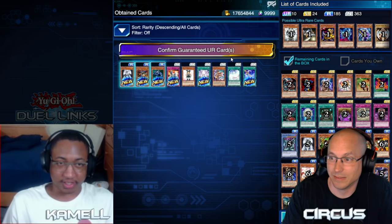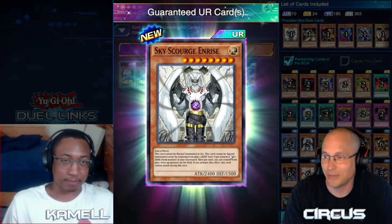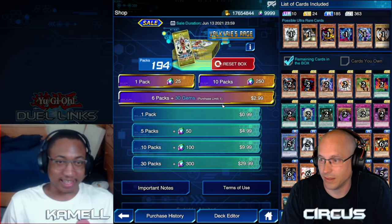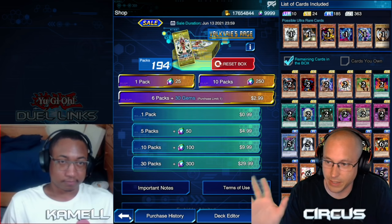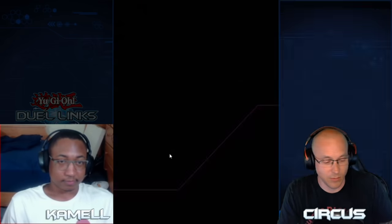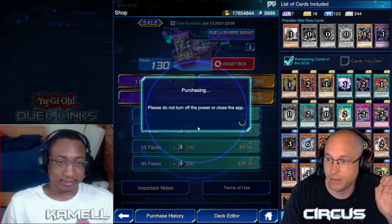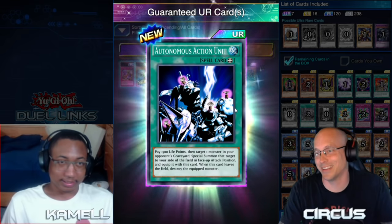Funny thing — this sale is not only the UR sale but it's also that 50-pack sale that we love so much. All the packs are half-priced money, not gems, and there's a half-price gem sale too, so it's super OP on an old box. Ultimate Rising — we're going for Axe Raider right here. I want double Axe Raiders: one in my three packs and then a free one. You guys ready? Let's go — Autonomous Action Unit. This is another one of those 'what the heck is that' cards.